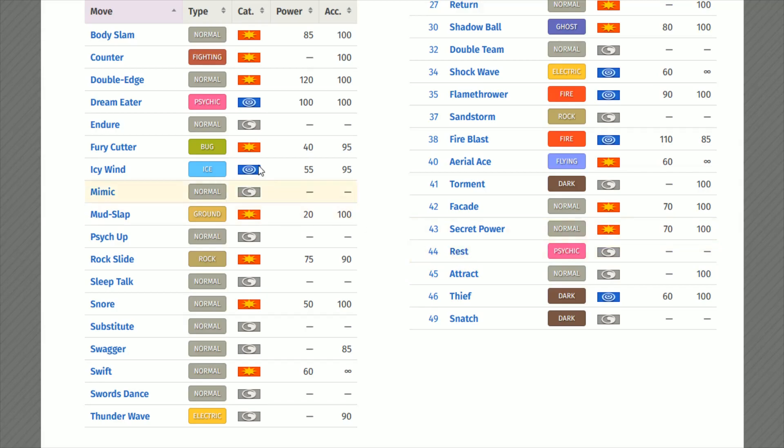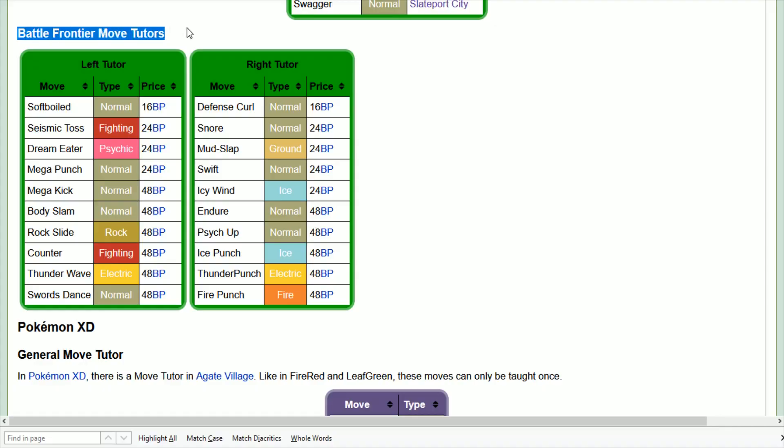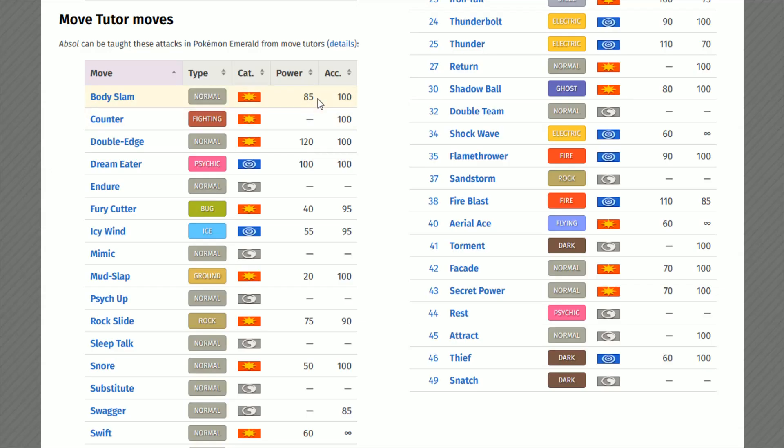I have just a couple more moves from Move Tutors — both obtainable from the Battle Frontier Move Tutor on the left. These two moves are Body Slam and Rock Slide. Body Slam has 85 power, 100 accuracy, and a 30% chance to paralyze the opposition. Rock Slide has 75 power, 90 accuracy, and a 30% chance to make the opponent flinch.